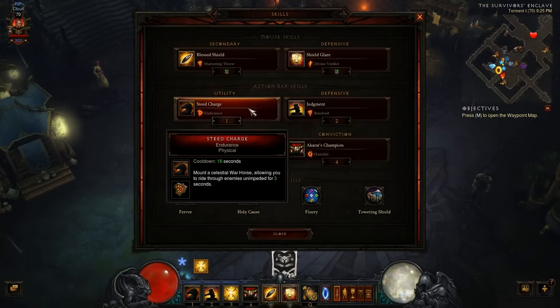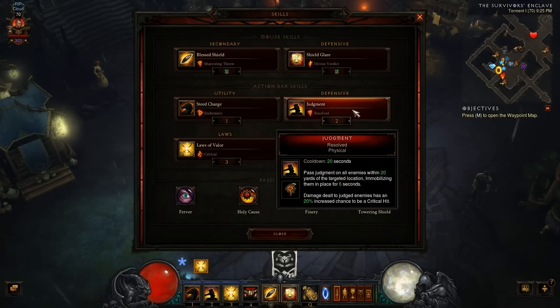On the 1 key he's rolling with Steed Charge Endurance — mount a celestial warhorse allowing you to ride through enemies unimpeded for three seconds, used mainly for movement. On the 2 key we use Judgment with Resolved: pass judgment on all enemies within 20 yards of the targeted location, immobilizing and stunning them for six seconds. Damage dealt to judged enemies has a 20 percent increased chance to be a critical hit — win-win.